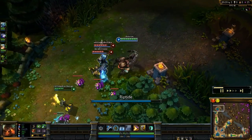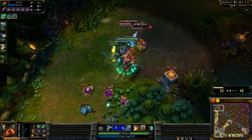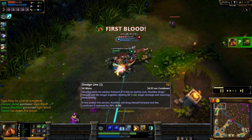And here we go, going in, and I'm going to open up with my Riptide to get the slow off on them, focusing Twitch down a bit, there goes my Titan's Wrath on me, and I managed to get the kill with my Dredge Slime.